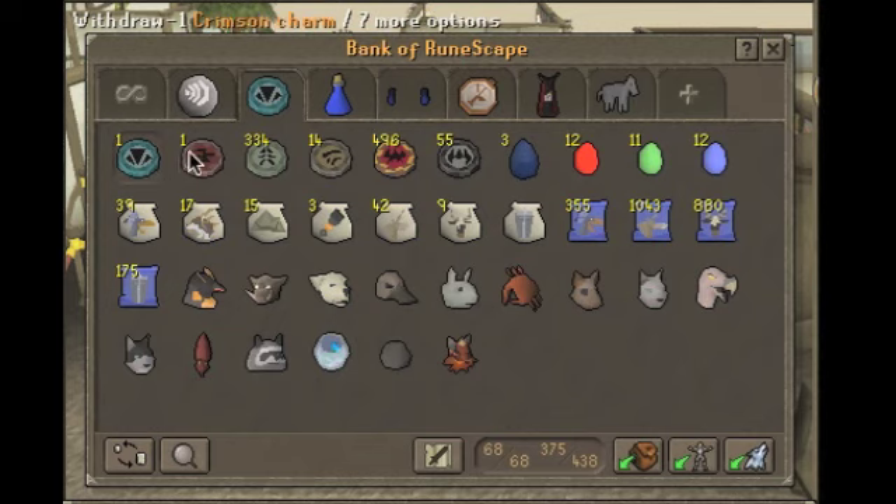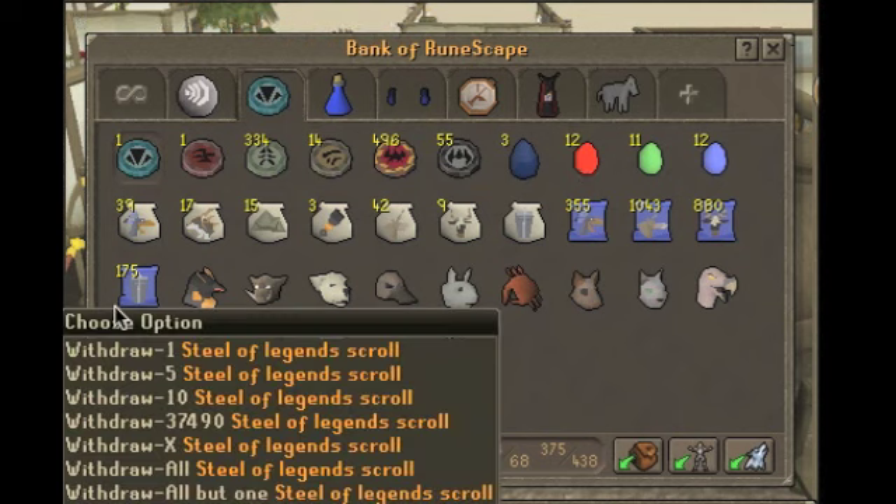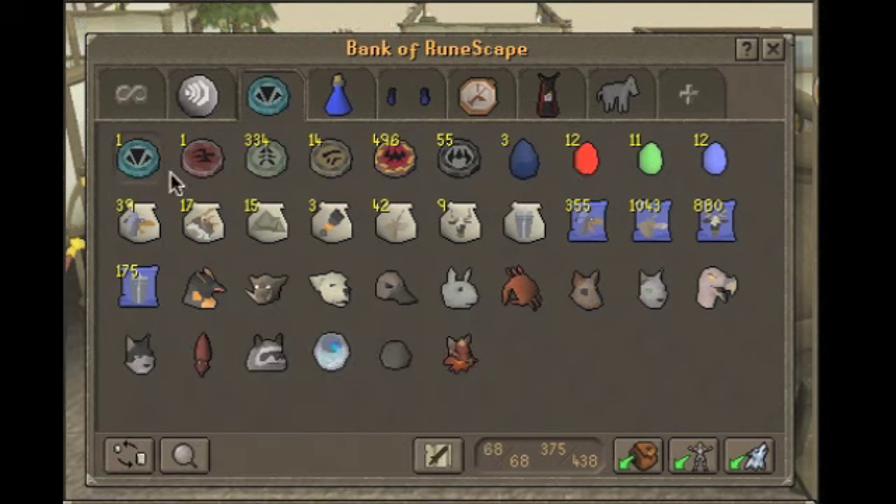Oh my god, look how many charms you have, Nathan — or Nate, whatever you want to call me. Yeah, I used them all up and now I got like 1.9 mil XP. I did it last night and it took about 3 hours to use up all my charms and I made about 3 mil from it — doing albino rat pouches with the blues and making steel titan scrolls with crimsons.